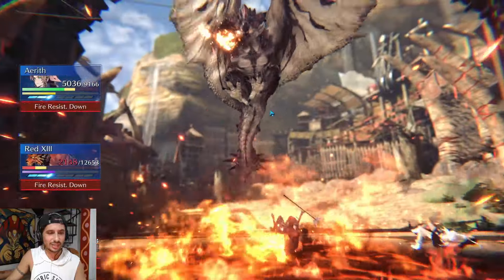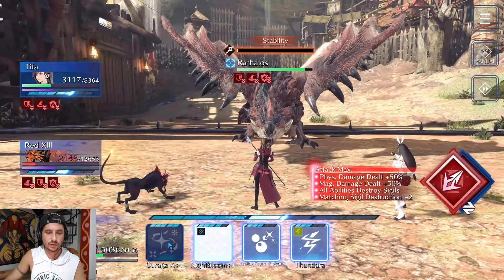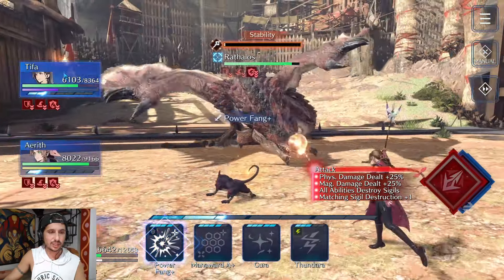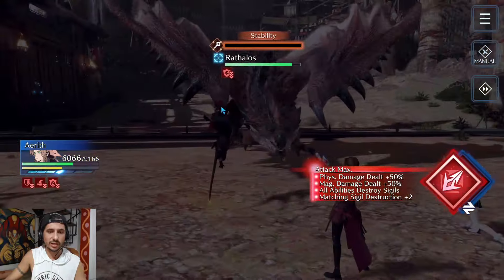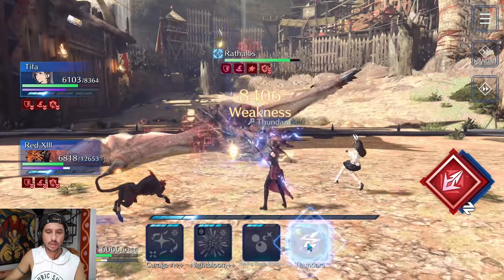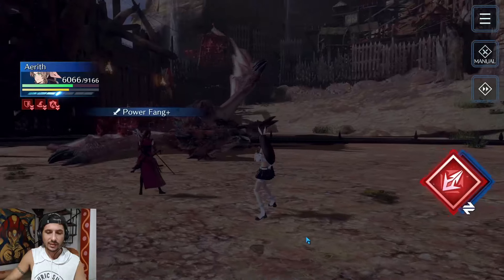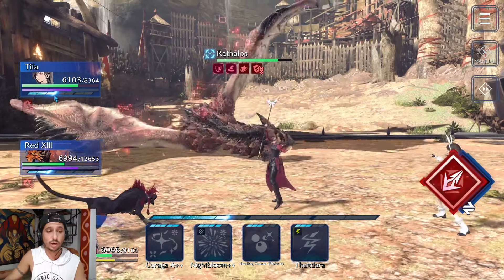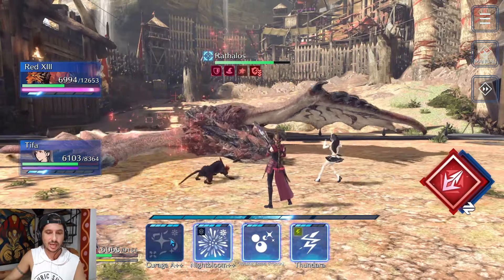Hopefully you guys can break that bar — I was able to do it easily the first time, so we'll see if we can salvage this fight. I'm going to jump over to Aerith and heal. I don't want to break it quite yet because I want to make sure we're good to go. There it is — he's going to get a massive stagger right here. Now we just open up on damage. I'm going to wait for Power Fang and then unload Thundaras on this guy.